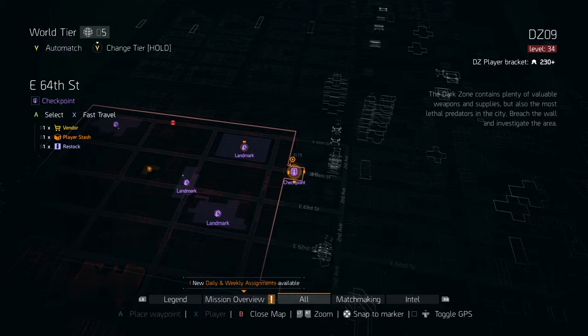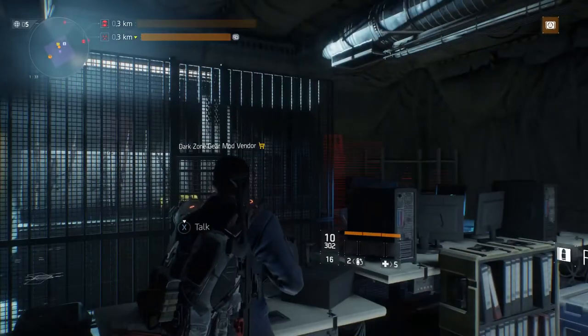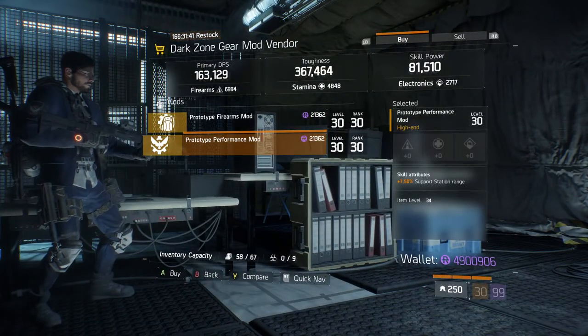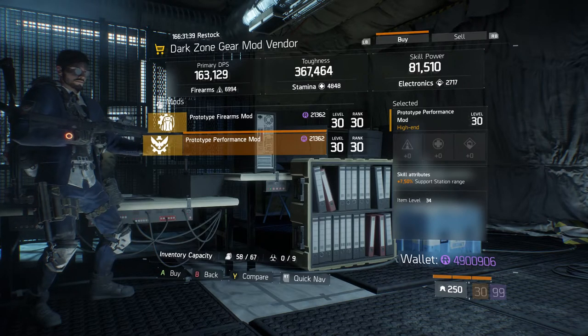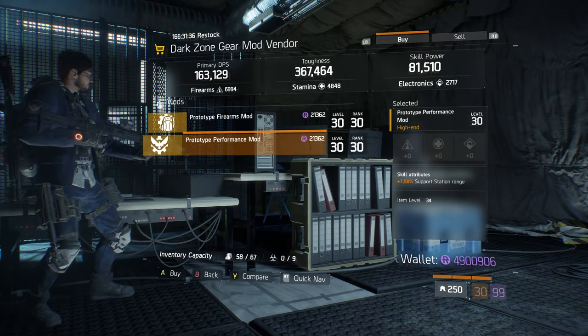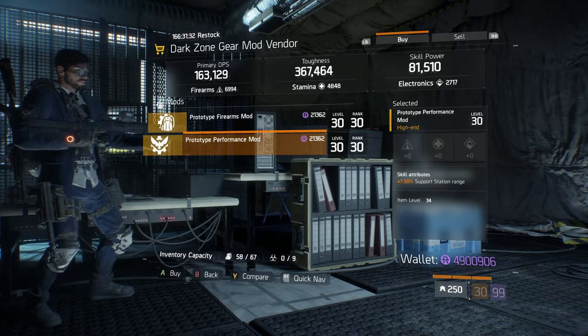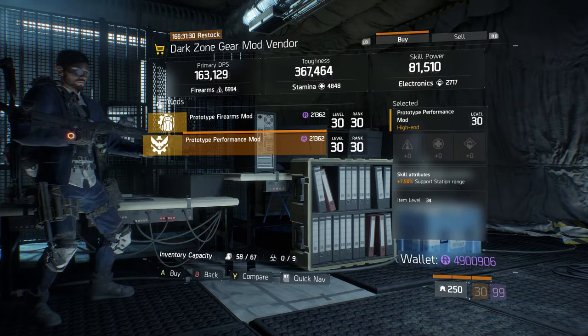In DZ09, coming over to E64 Street Checkpoint, we have a mod that's definitely worth getting — a Prototype Performance Mod with a skill attribute of 7.50% support station range. I do believe this is the max, so definitely come get this as it's going to be one of the best things for this week.